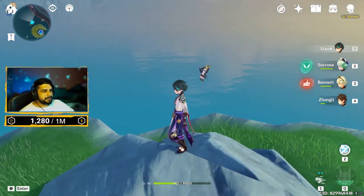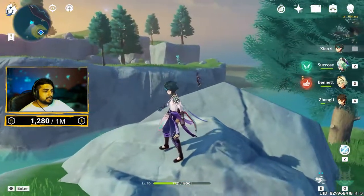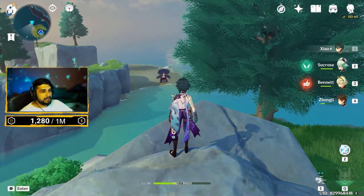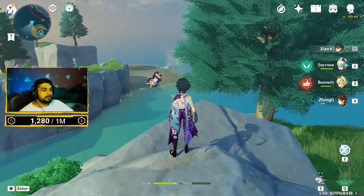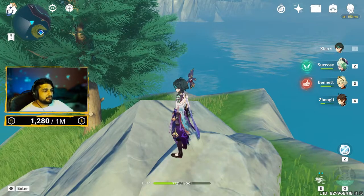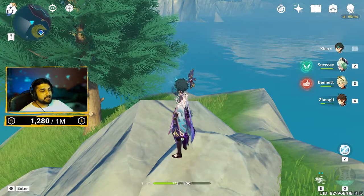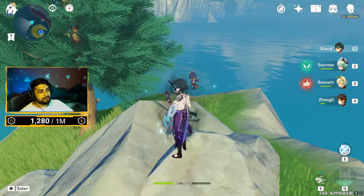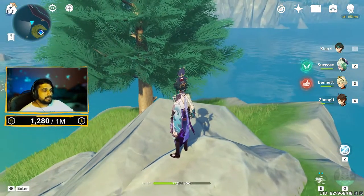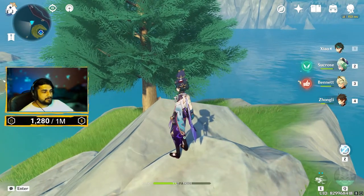I'm going to start with Xiao because he's the character I have spent the most hours perfecting his artifacts and damage output. I started with the weapon White Tassel and right now I'm currently using the Black Cliff. We're going to talk about his playstyle, how to use him, talent priority, artifacts, substats, weapons, damage per weapon, and then his team comp.